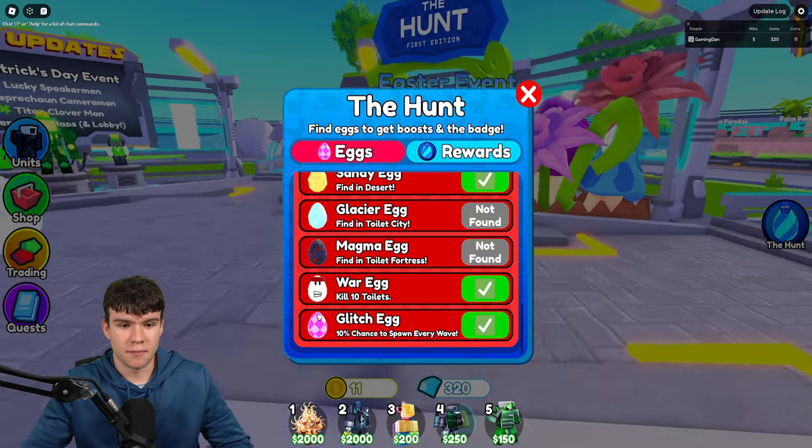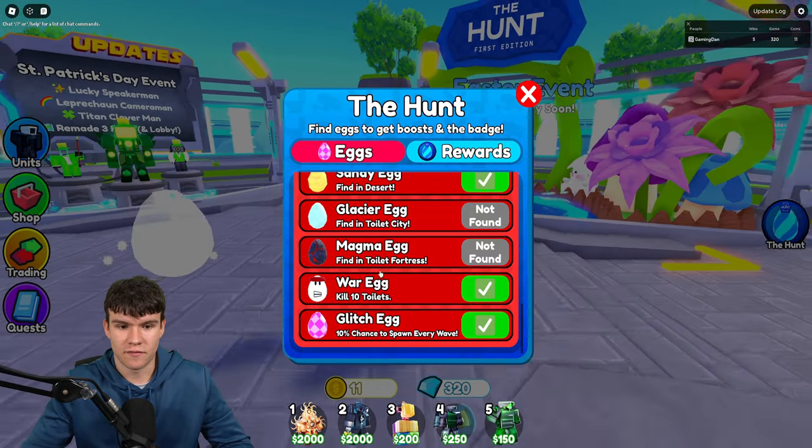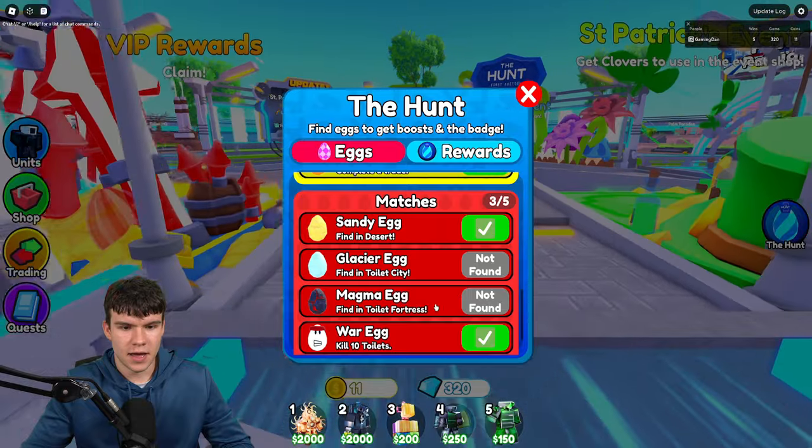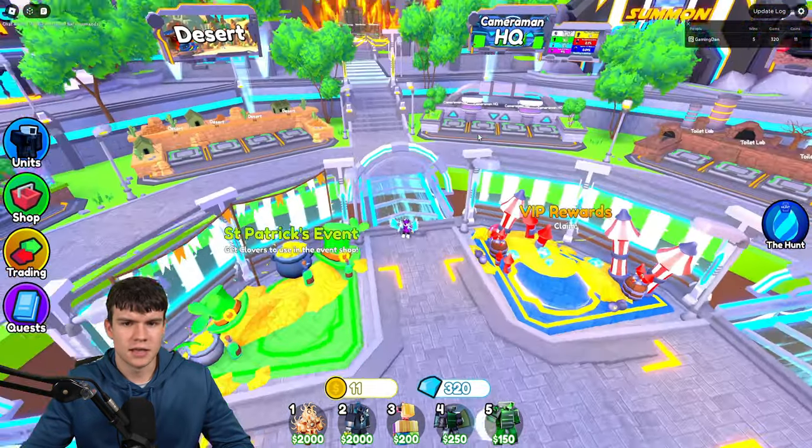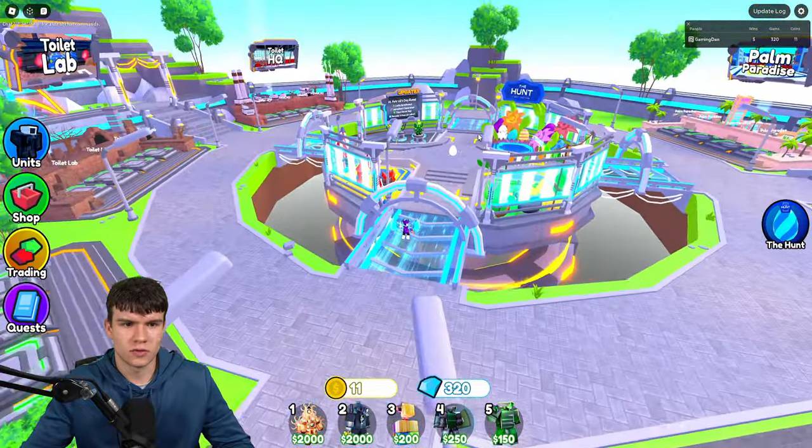We've also got the war egg — you get that if you just kill 10 toilets. Glitch egg has a 10% chance to spawn every wave, so we've got those. The magma egg you need to find in Toilet Fortress, and the glacier egg you need to find in Toilet City. Let's go to one of these — Toilet Fortress or Toilet City.